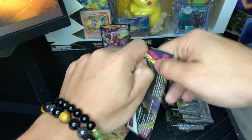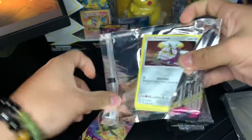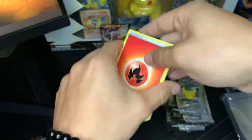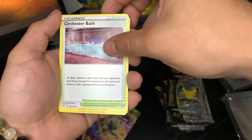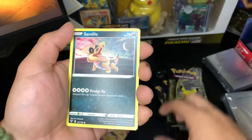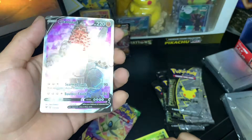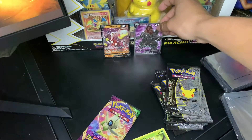Two Vivid Voltage packs. First pack — code card right there. Metal type. Got Fire Energy, Kakuna, Kricketune Bath, Stunfisk, Riolu, Riolu, Sandile, Vileplume, Weedle, Memory Capsule. And ooh — a Coalossal V! Nice looking card right there. Got the Coalossal V.